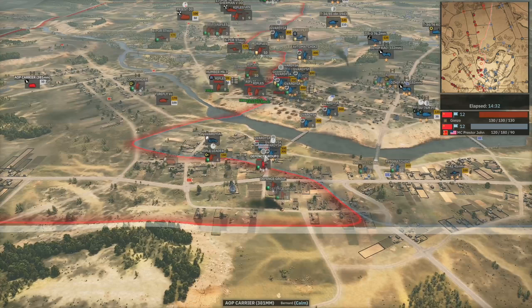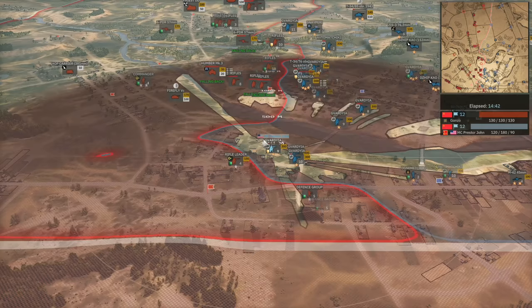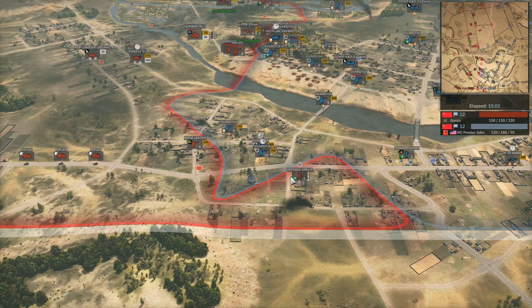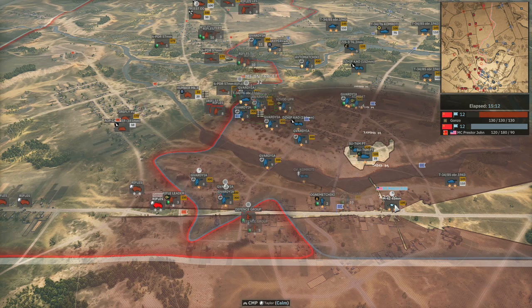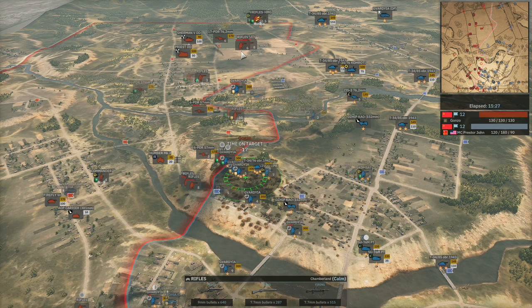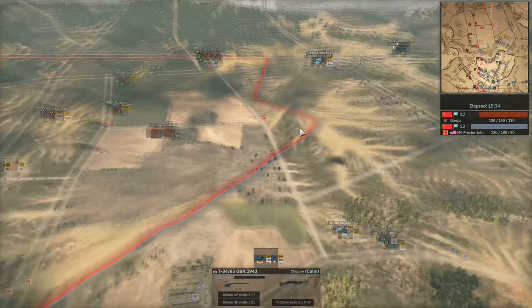Presta John's push has found the defence group of Gonzo — they did have extra veterancy from the rifle leader, who also managed to get a kill there. But these defence group won't last long against ten-man squads. Looks like Gonzo might even lose the bottom side of this town unless the six rifles he's invested in can help in time. SU-76Ms are looking for snipes onto the rifles. Gonzo doesn't make the same mistake twice. Presta John has got to the edge of this hill, but there's going to be some big offmap landing there — make sure to zoom in on those massive explosions. Lovely offmap from Presta John — this will do a nice chunk of damage and he could take two flags honestly.